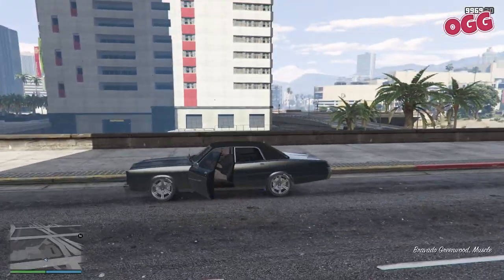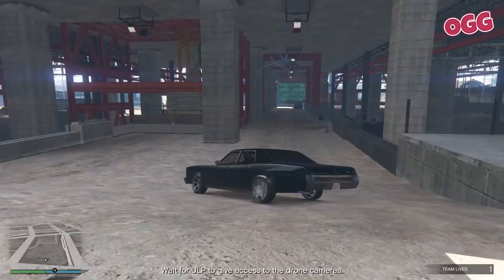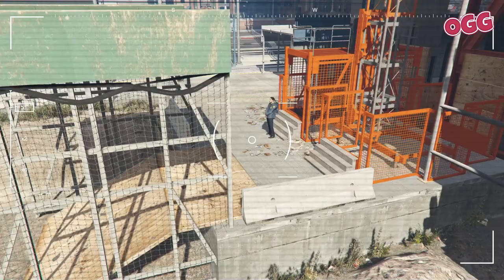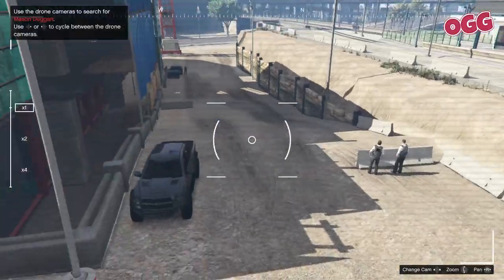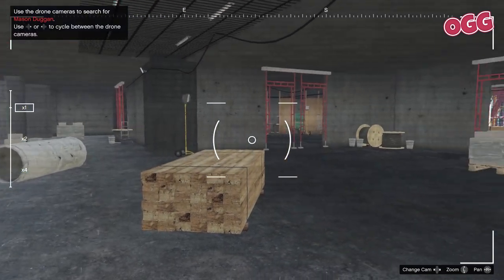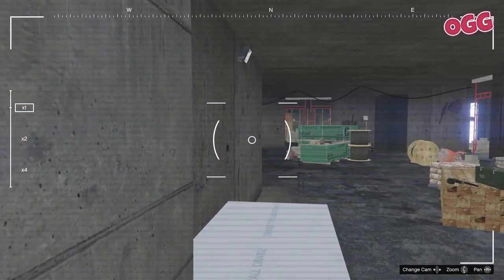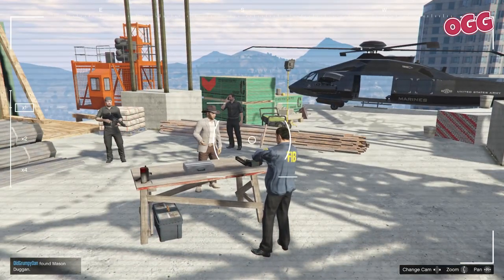Once the IAA agent has finished banging on, you'll be prompted to drive to the front of the construction site. After a few moments, you'll be dropped into the camera for the drones with your controls at the bottom right. Do a full 360 with the camera, then move on to the next drone — this will help you clock the guards. Once you toggle through the third and final drone, you'll see the primary target.